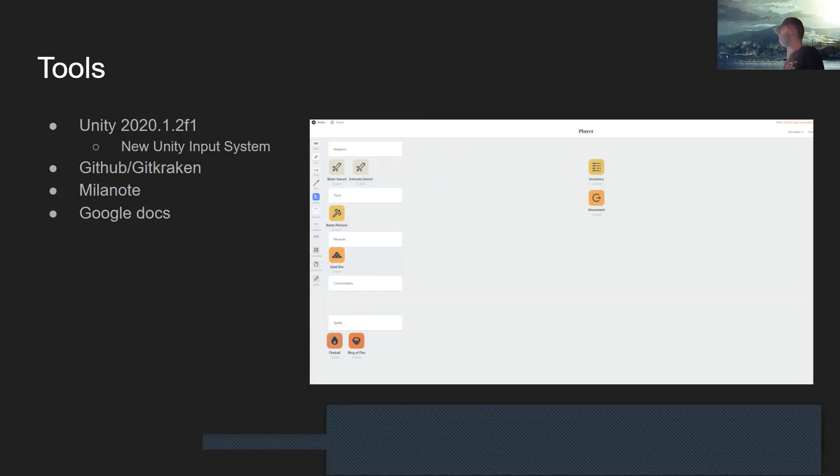In this club we've used Trello a lot in the past, but for this project I'm using something called Millenote, which allows you to have a board and then boards within boards. I feel you can do a lot more detailed project organization through Millenote, and it won't be as messy as making a ton of notes on Trello. Google Docs will be used for design docs.